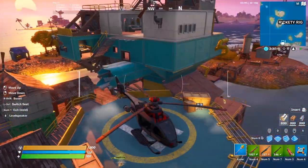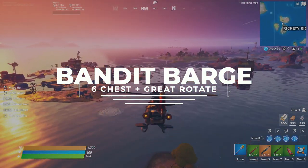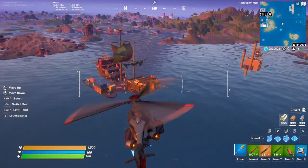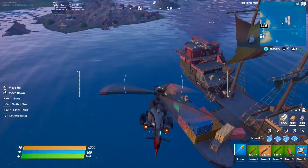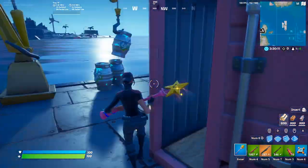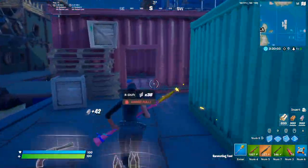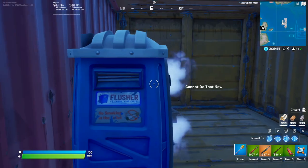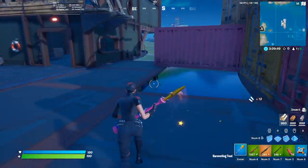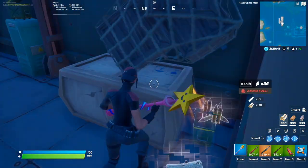This next location is named Bandit Barge and this place is great for solos. It's located pretty close to the Fortilla and it has so much good loot — an insane amount of floor spawns so you're going to be able to get a full inventory off of floor spawns alone. It has a total of six chests making it pretty decent for chest count, a ton of fish, a ton of ammo boxes, and max shield from the slurp juice. This spot is really good yet again because of the whirlpools in the area.